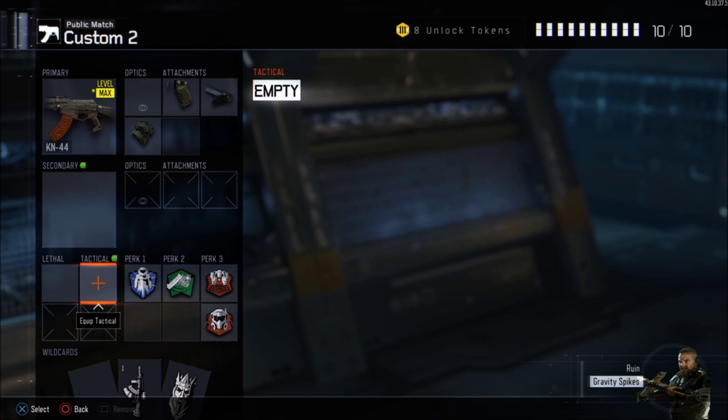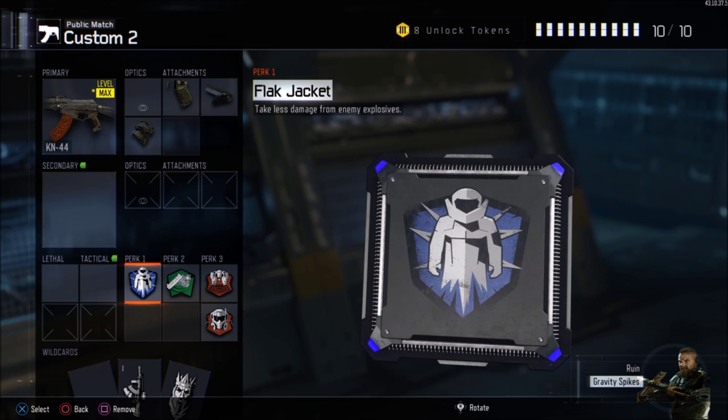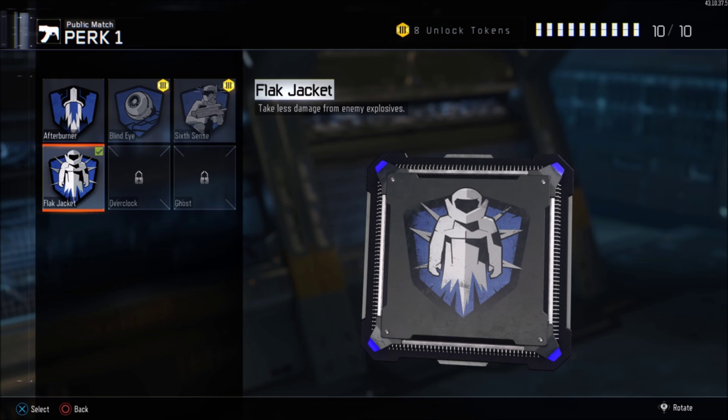For secondaries, tacticals, and lethals, you don't really want to run any of them — you can if you want, but no. The next perk is Flak Jacket. If you play a lot of Safeguard and Domination, or any game mode really, you'll notice people just spawn and throw a grenade in the air. If you're on a streak you really don't want to die from that, even if you're in a building and someone chucks a grenade. Flak Jacket makes sure a grenade can't kill you with one shot.